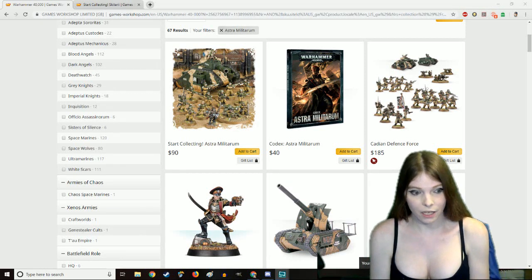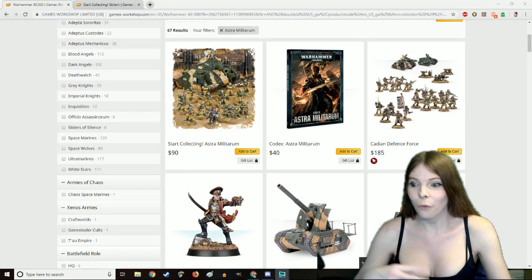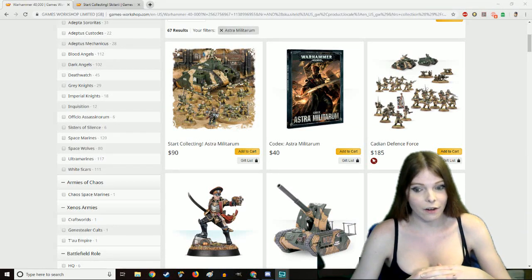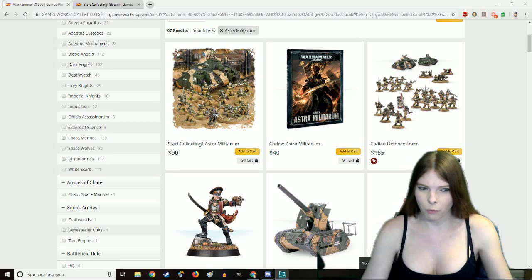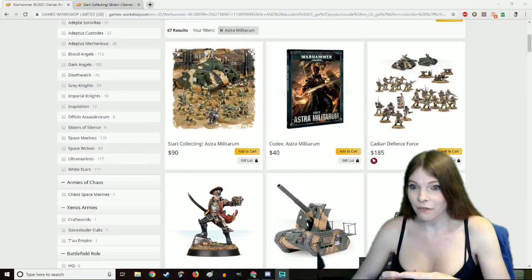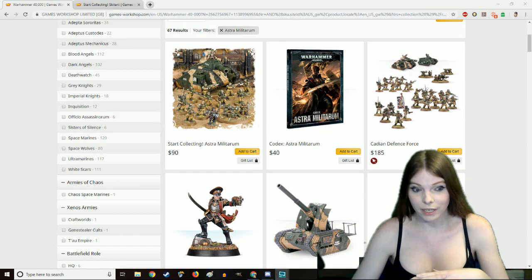Their lore depends on their regiment themselves. Where you have Cadians, Vastorians, Valhallans, Chemdogs, or Catachans, there is a plethora of different Guardsmen. If you can think it, chances are there is a Guardsmen for it. The Guardsmen make up your standard military of the 21st century slash World War I, World War II-esque in the year 40,000. Their tanks look a little bit silly but are fully functional and fully ready for war. And if they simply can't beat it with guns, they'll just bring more guns until they do beat it.